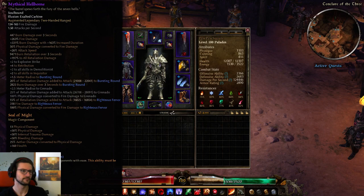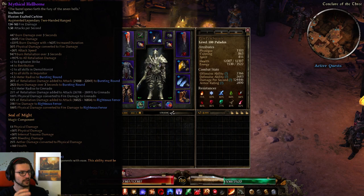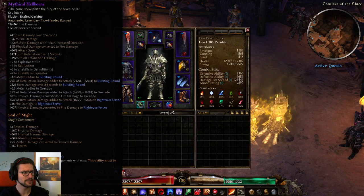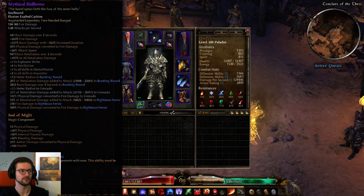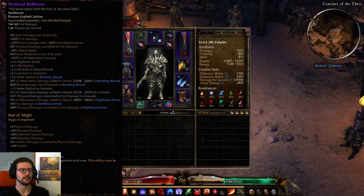When it comes to gear, obviously the Hellborn is our core weapon. We have fire retaliation, burn retaliation, physical damage converted to fire for RF, 15% retaliation damage added to attack to RF, 20% retaliation damage added to attack to Bursting Round, more radius to Bursting Round, plus 2 skills to Inquisitor, and plus 4 to Retribution. I rolled about 20 of these, and this one has 26% attack speed, 9,471 burn retaliation after scaling, and 197% retaliation damage on top. Really the core of this build.